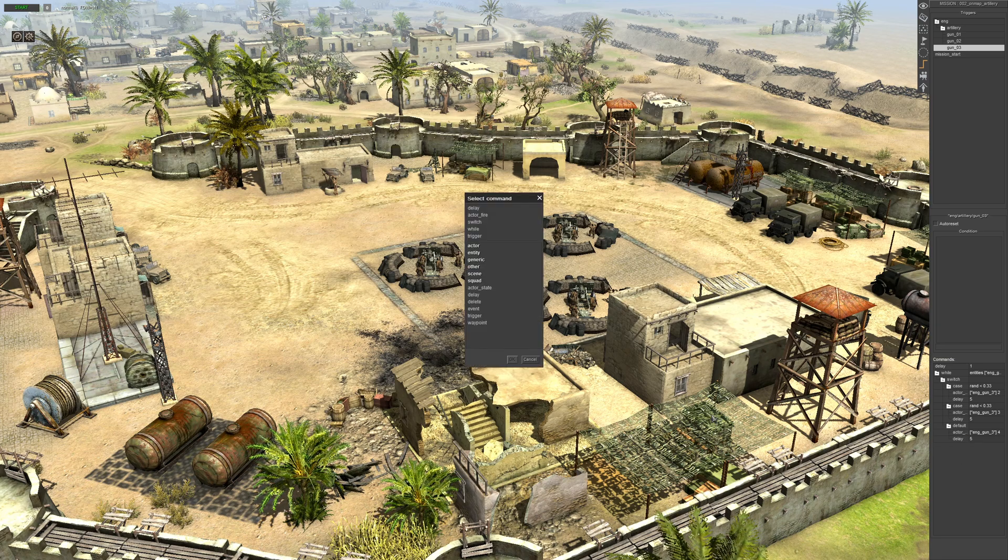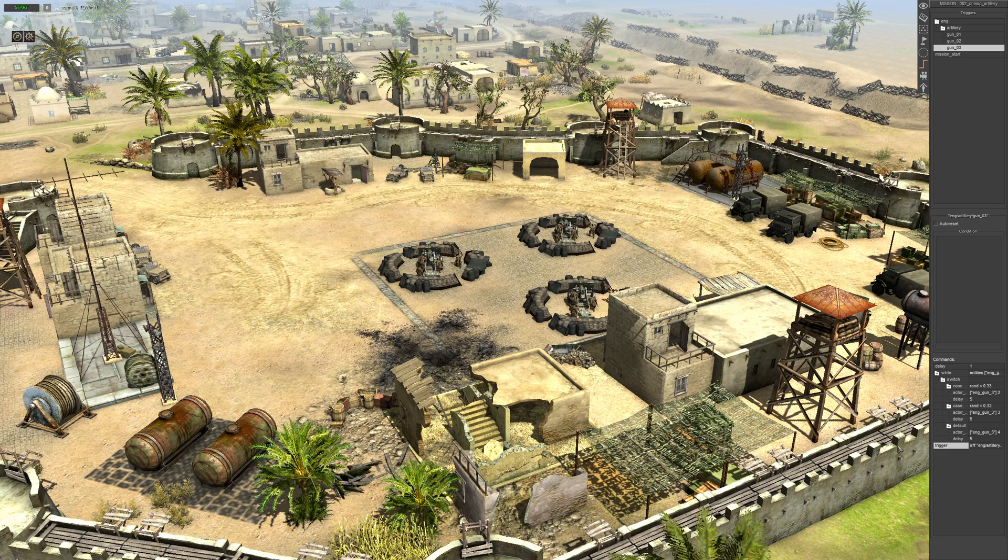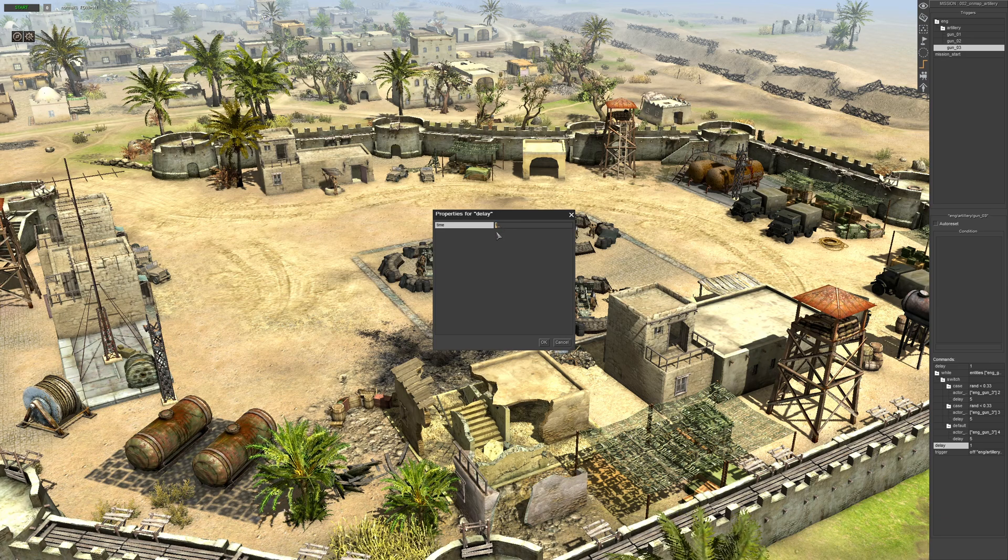Outside of that, add the trigger command for gun three. We can add another delay as well — click delay, go Alt+C, click that delay command and go Alt+Up Arrow to move it up. Set it to ten seconds.